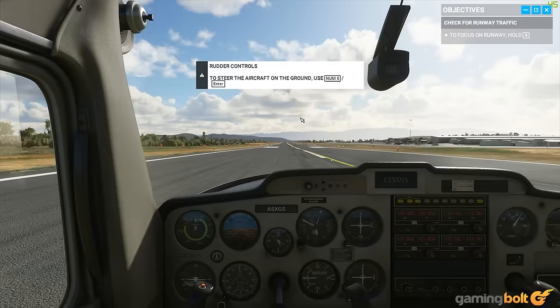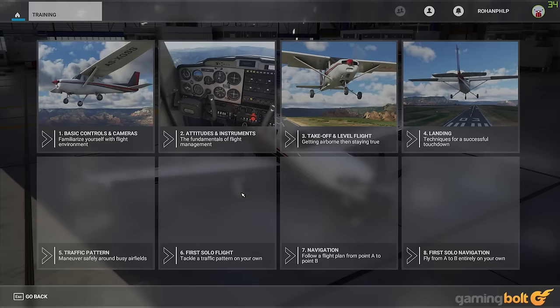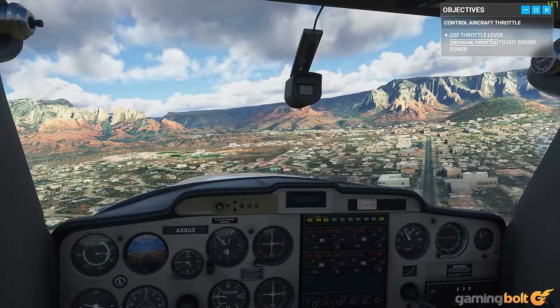Tutorials. This one should go without saying, especially given the sort of game that Microsoft Flight Simulator is, but the tutorials here are not only very important, they're also very effective. Skipping tutorials is something we often do reflexively, but don't do that here. Collectively, they take about 30 to 40 minutes, but they go over some of the most fundamental things you will need to know, and do it really well. By the time you're done with the tutorials, you'll have a solid grasp of how you should be playing the game.